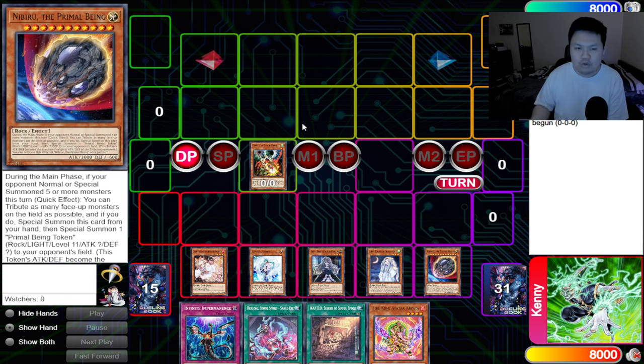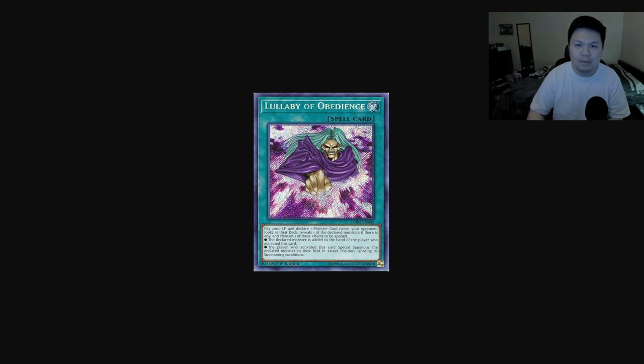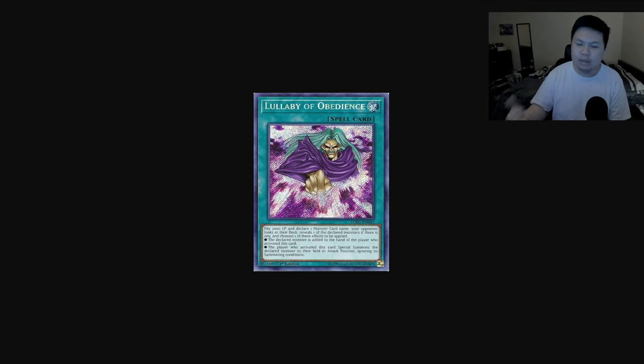Whenever you draw a critical mass amount of hand traps, such as 3 or even 4 hand traps — which you probably will if you're playing up to 18 or 21 hand traps — what's going to happen is it's going to invalidate cards that are very popular, such as Lullaby of Obedience and Crossout Designator. Crossout will be able to hit out one hand trap, and if you have two hand traps Crossout probably beats those two, but once you start drawing 3 and 4, Crossout isn't really doing much anymore because your combo is being stopped. Same thing with Lullaby of Obedience.